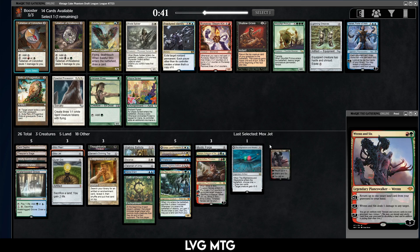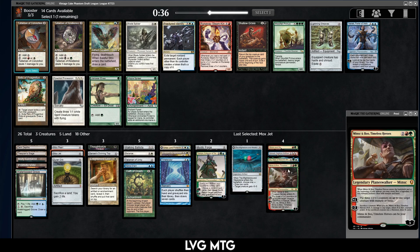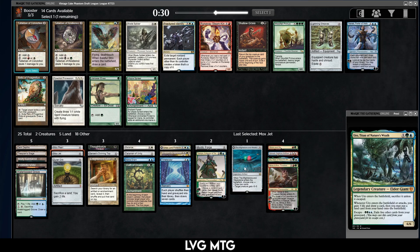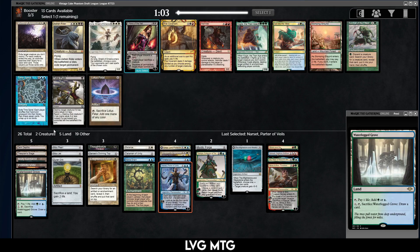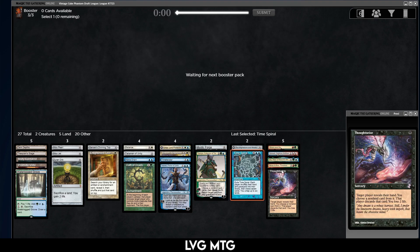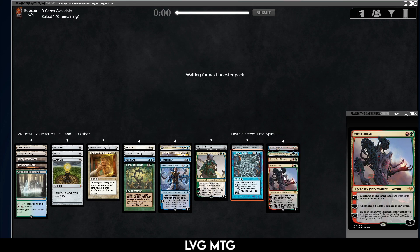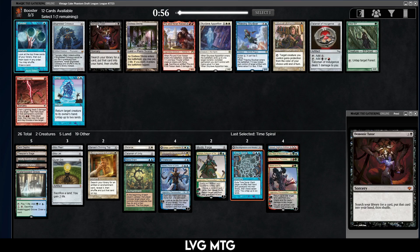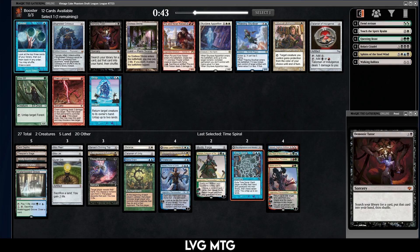Got to touch the Spirit Realm. I'm not sure about Rin and Seri, Saheeli, or Minsc and Boo. Walking Ballista can probably go — we have two creatures, Urza, and I'm not sure about this Oath. I think Narset, Time Spiral — I think I'm gonna take the Time Spiral here. Maybe Thoughtseize doesn't make it in; it's our only black card. Otherwise we're bent with a little bit of interest in splashing red. Now I'm interested in splashing black for Demonic Tutor.